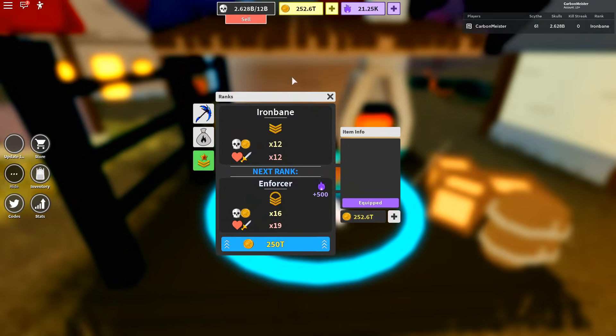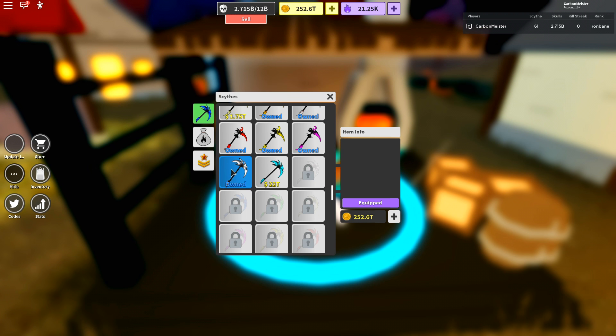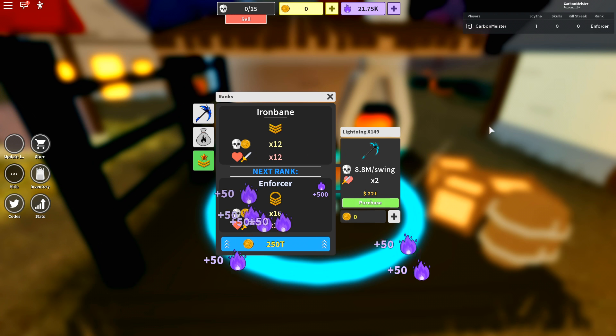In the shop you'll notice a bunch of sights to buy. I'm currently on one worth around 12 trillion - the next one is 22 trillion, and I have 252 trillion so I can hit that next rank. After that is Outlaw for 2.5 quadrillion, which is going to take a long time, but it offers a really good multiplier. Also, every single time you rank up you receive plus 500 souls, which is definitely something to keep in mind for those first starting ranks.